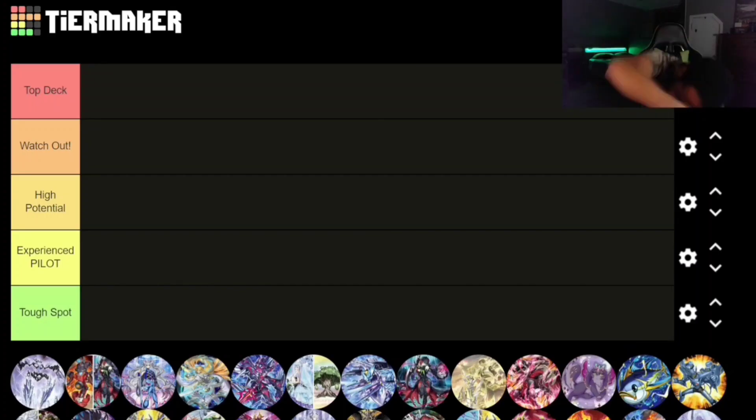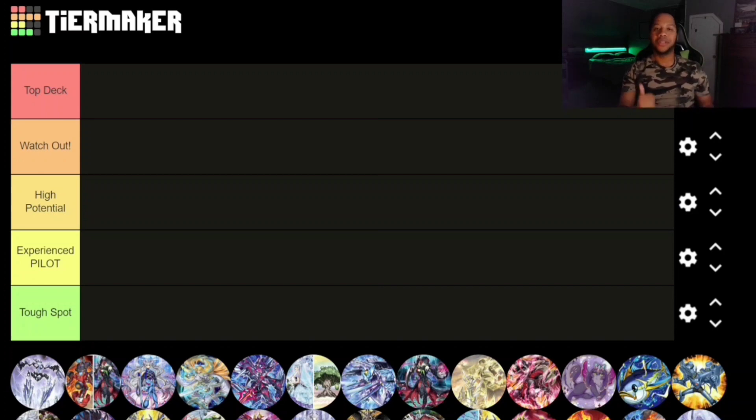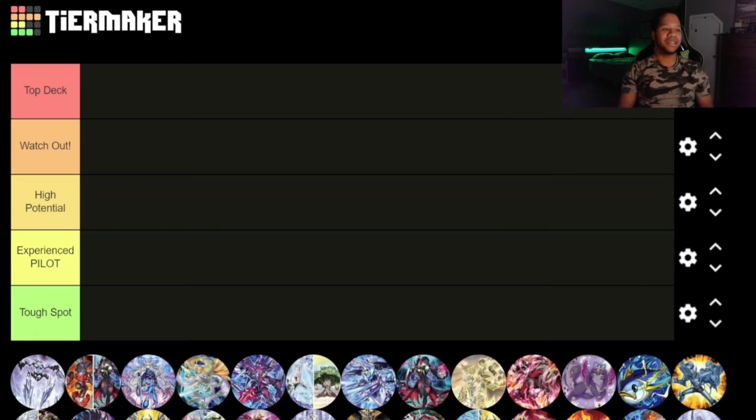What's up guys, it's your boy here, back at it again with another video. In this video we're going over the best decks after Age of Overlord comes out. The set is kind of crazy — a lot of decks are getting new support, plus new decks are actually introduced like Horus and the Sinful Spoil cards. We have tiers: Top Deck, Watch Out, High Potential, Experience Pilot, and Tough Spot.